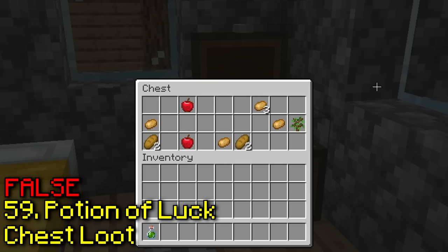Awkward splash potions stop fire damage. Don't try this at home, guys. Nope, I'm still on fire.